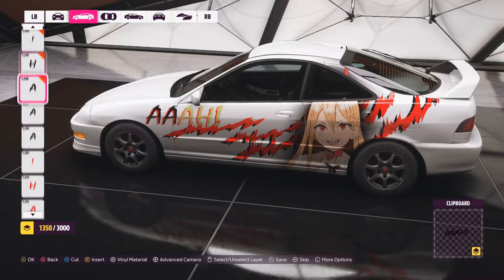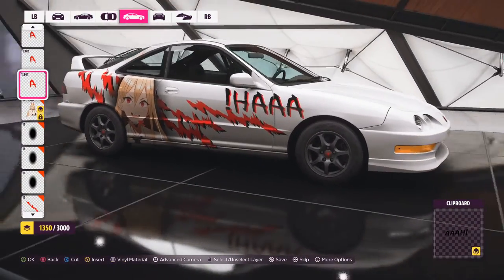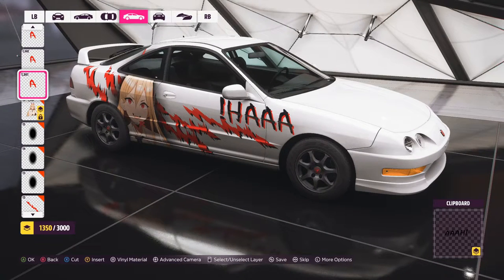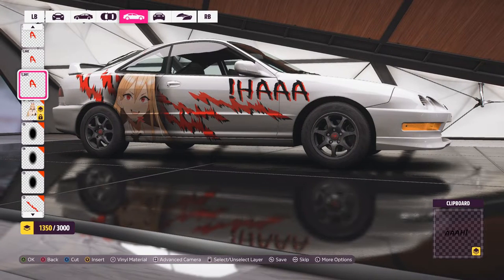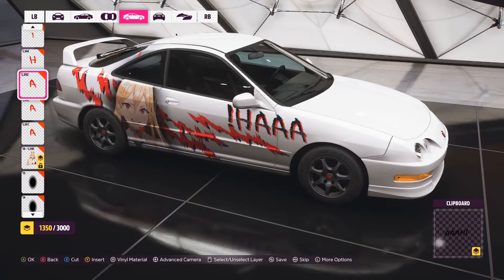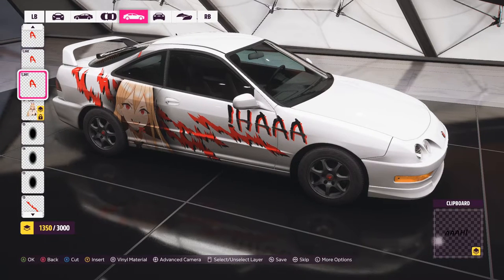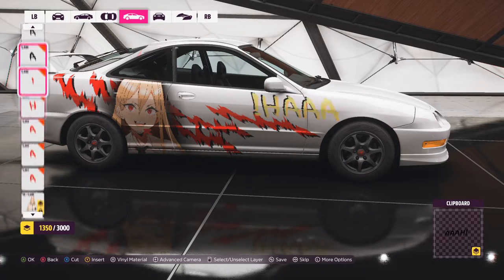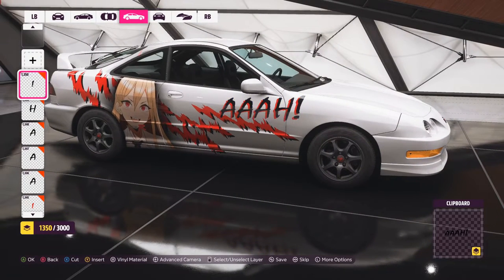Now let's say you put your name on the side of the car and want to mirror it to the other side, just like you did with the character. But you'll notice the lettering is now reversed because you mirrored it — it looks like crap. I've seen this on lots of cars in the game where you can tell which side they made on and the other side was just mirrored. To fix it: select your lettering and go to Flip Horizontally. Now the lettering is the right way around.